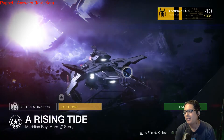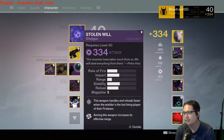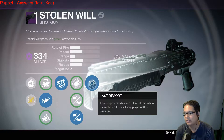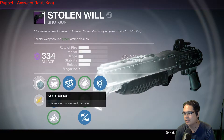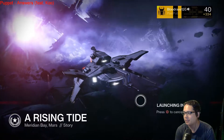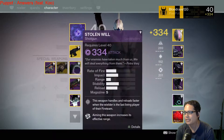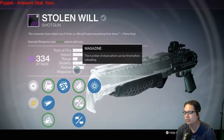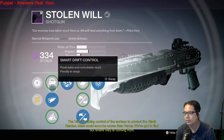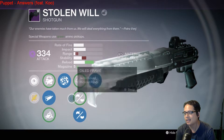What's going on everyone, bloody120 here. I wanted to do a full-length video on using this fine weapon — the Stolen Will. It got a roll with Rangefinder and Last Resort. Last Resort is not so good but Rangefinder is good, along with Small Bore. You can see the stats up here. Let's get going on a Rising Tide. As we're flying in we'll take a look at it in more detail. It looks really cool — it's void damage, it's got Smart Drift Control so you can increase stability, sacrificing range and impact. I went for more range and impact.